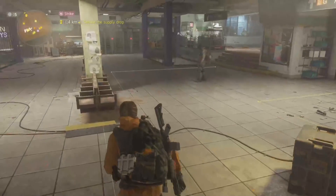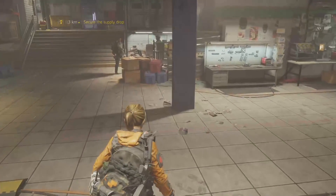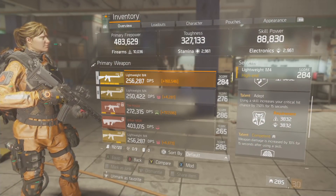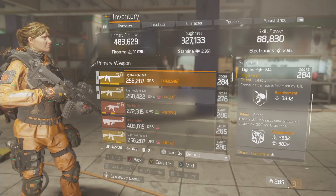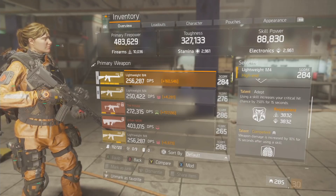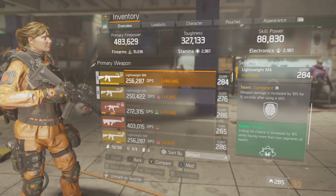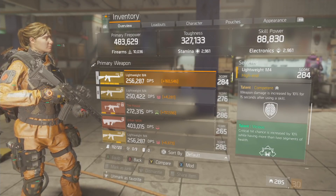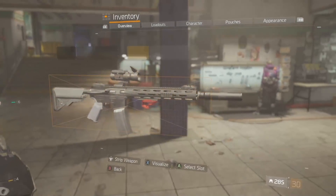It's very situational. If I'm fighting someone up close I would take Adept off and put Responsive on. If I'm fighting at distance I run Deadly, Adept, Competent, Responsive. Everything's situational — you should always have a backup build. When something's going wrong or not working, don't keep doing the same thing.